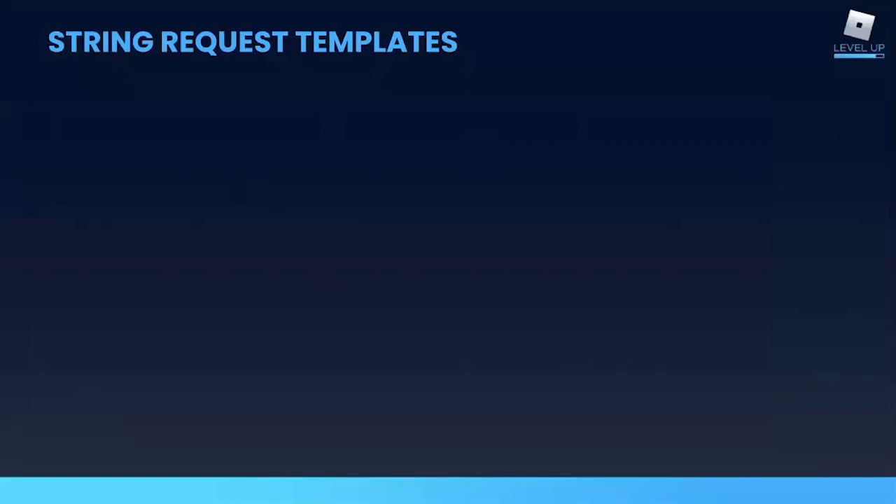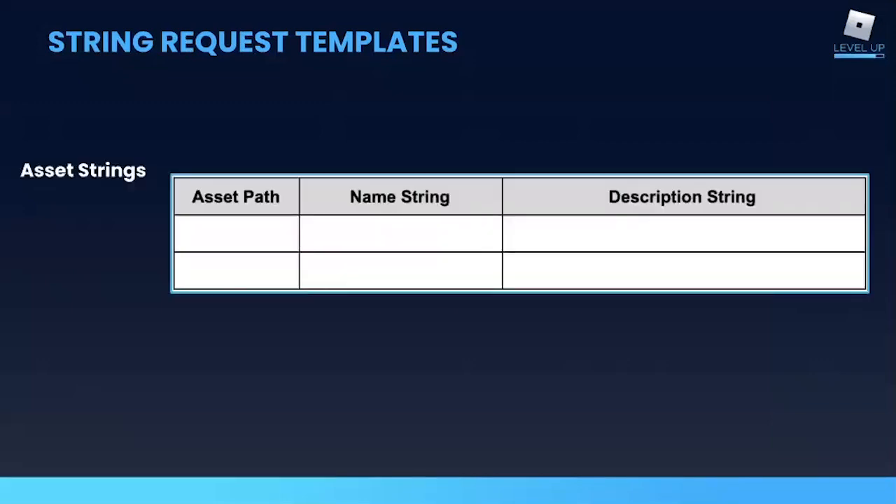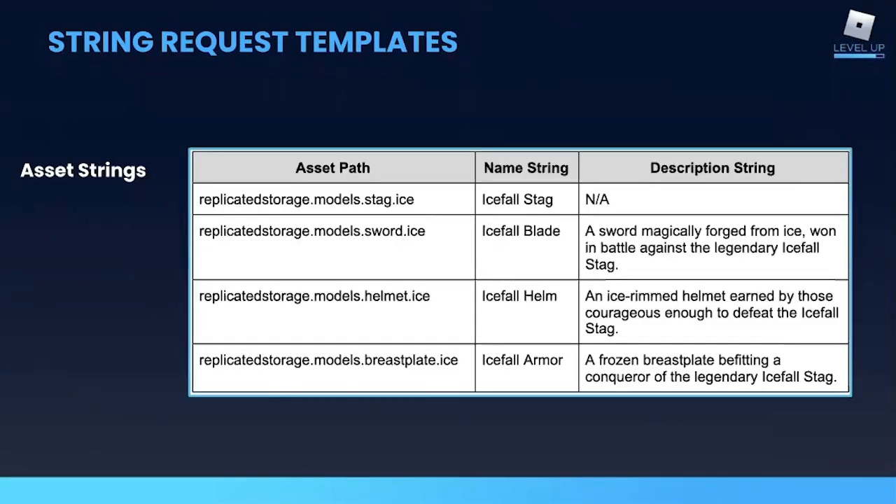You can also use templates to request and produce text strings for all of your releases. That might include fields for an asset's user-facing name and flavor text description, as well as the asset path from Studio, so that whoever is writing these strings can ensure they've matched their strings with the correct item. The icefall stag has a name that appears over his head in the game and in the quest, but he doesn't have a description because he doesn't show up in the store or in the player's inventory. However, the armor assets do, so they get a fun little bit of text that describes the item itself and how it was obtained.